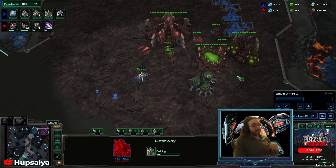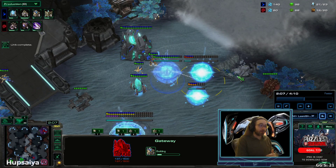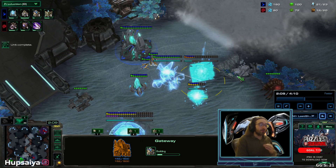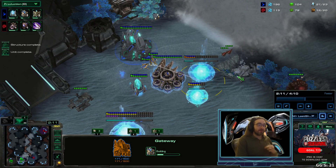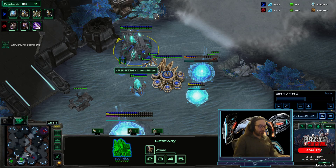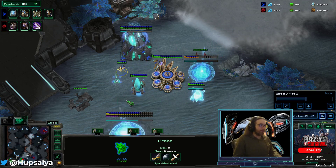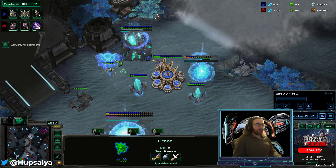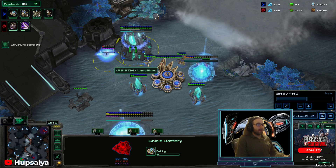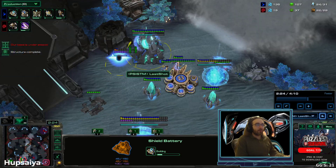At this point you need to understand that the Zerg player is all-in. You don't have to focus super hard on making workers right now — all you need to do is focus on survive. Our warp gate is going to finish; we're going to make an adept and chrono boost it, and we're going to make our first shield battery.